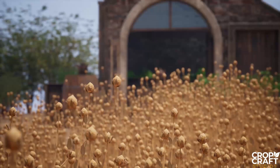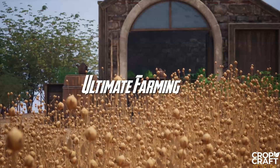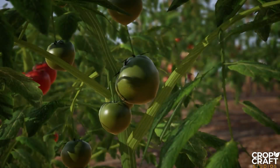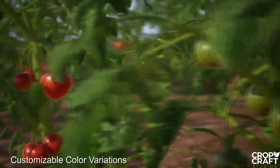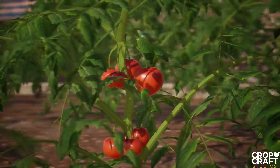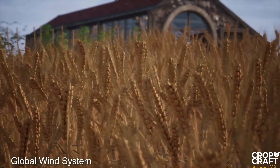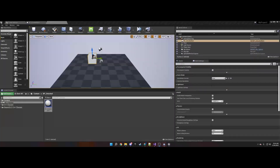Moving on, we have the Ultimate Farming Asset Pack. If you're dreaming of creating your own farm-themed game, this pack is a must-have. It includes a whopping 301 meshes, featuring 42 types of plants, each with 4 different variations. The smart material system allows for easy customization of color tones, and there's even a wind system for added realism. It also supports Unreal Engine 5's Lumen and Nanite features.